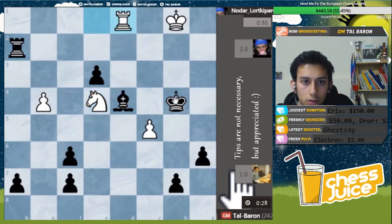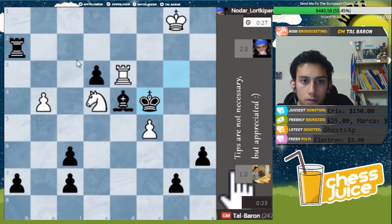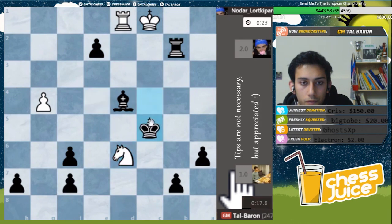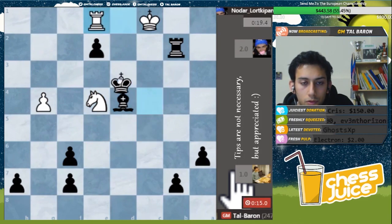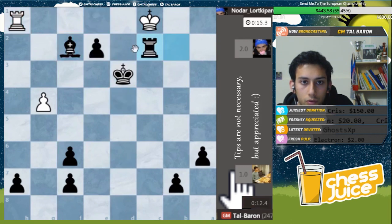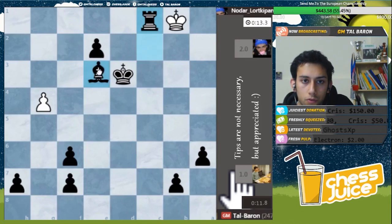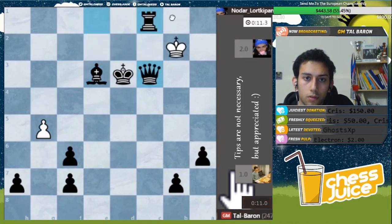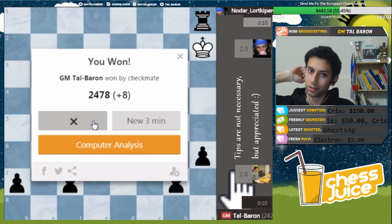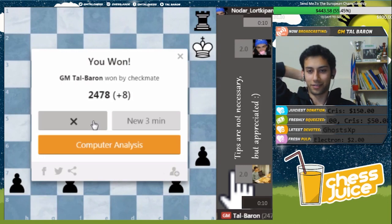Not too much resistance on his end. King b3 - there is rook h1 mate. Oh, I missed this one, but still winning. Let's go here. E2, King d3. Okay, this is lost. He can give a check - whatever. Decent game. Rook c1 was a funny pre-move - I didn't mean for it to be so efficient, but yeah, it was winning nevertheless.